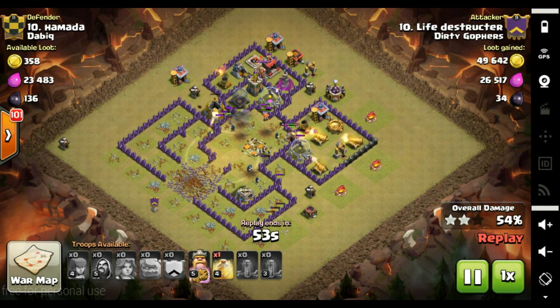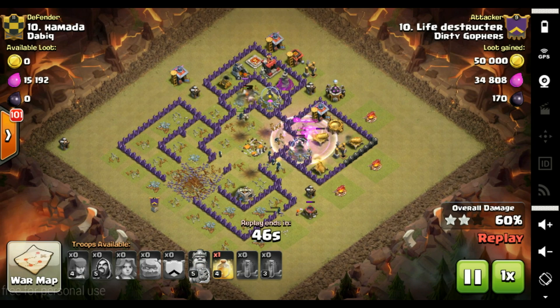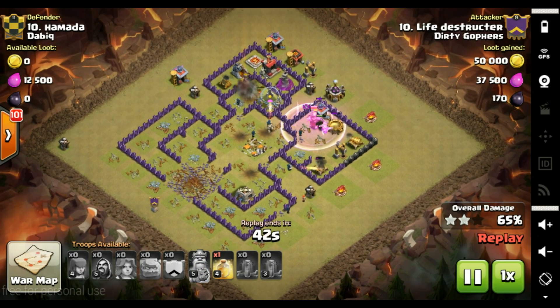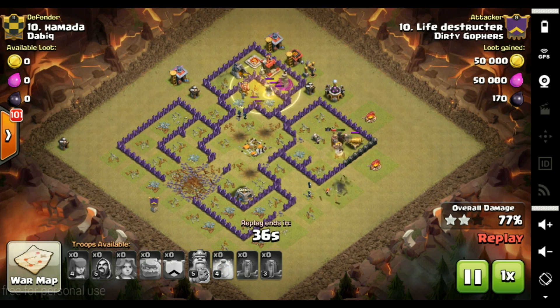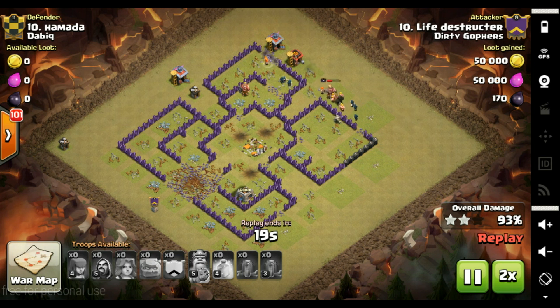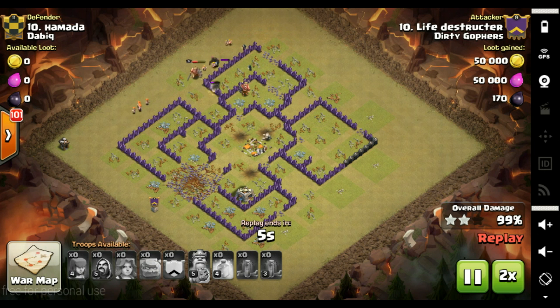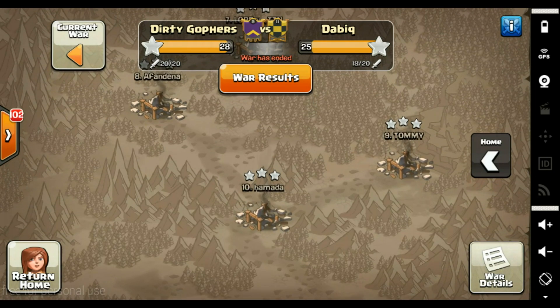Just three cannons and a mortar left in there — it's whether we can get through the wall quick enough. King is acting as a wall breaker, which helps. Valks go at the top compartment — one cannon left, PEKKA's going to deal with that. Let's bash these small walls while the Valks do their thing. All the defensive focus wants to speed up through — we just see the parade going through trying to clear out the last builder's huts. The Valks always win in the Clash Olympics.